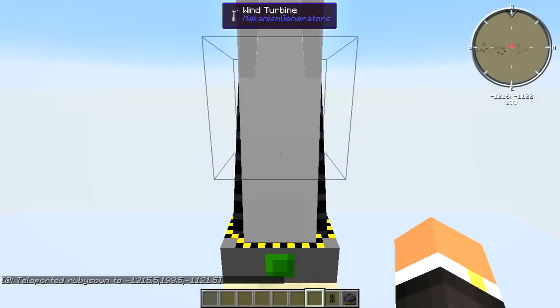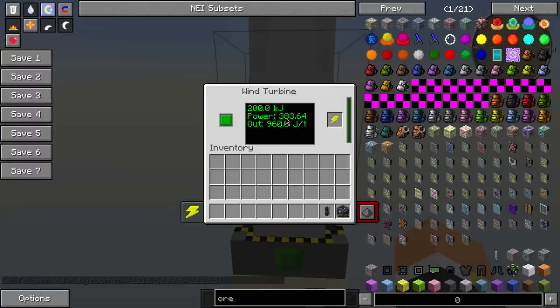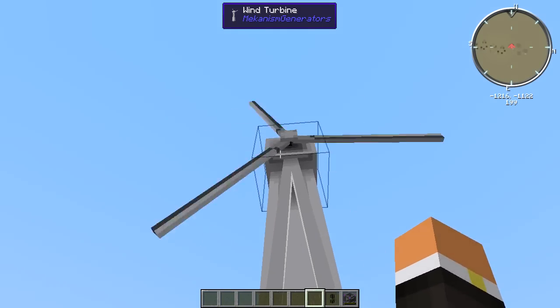Let's take a little trip up real quick. Now we're at around Y level 200, and you can see the output is going up considerably — more than double. As you can see, it's gone from 125.45 to 383.64 joules, so obviously placing it higher is the better way to go.